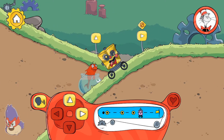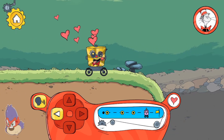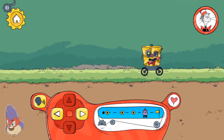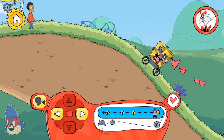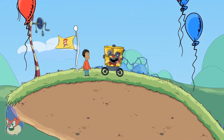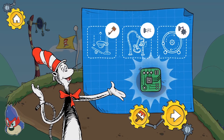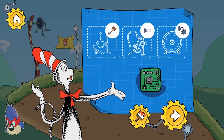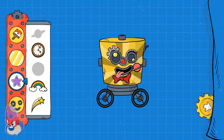Hmm, which way should we go? Try going up. You made it to the end! We used these tools to pass these obstacles on our way through this level. You found a new decoration — touch the paintbrush button to use it. Make changes to your robot.